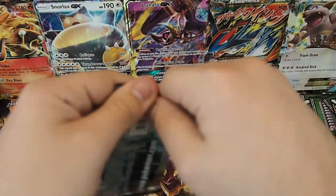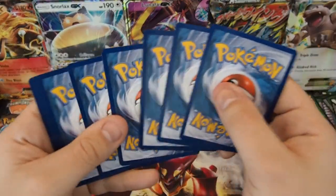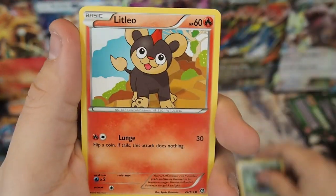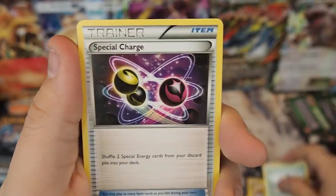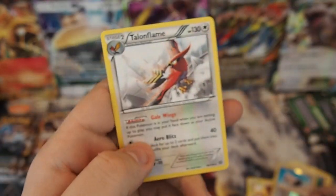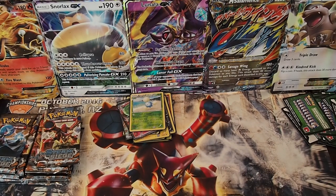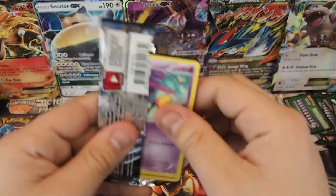Pack twenty-one: Hoppip, Dino, Litleo, Nosepass, Seedot, Special Charge, Azumarill, Lampent, Reverse Holo N, Talonflame rare non-holo. Don't think Talonflame sees as much play as it used to — I'm not a huge fan of Talonflame, though I know a lot of people are, especially in Greninja.